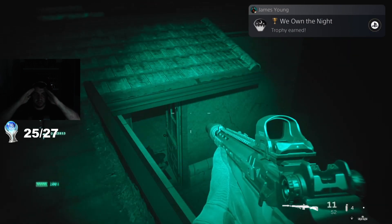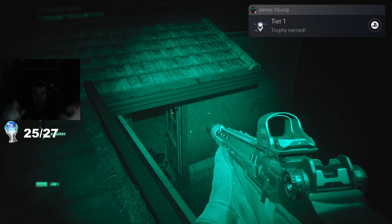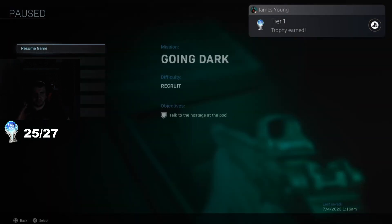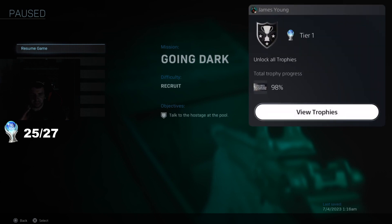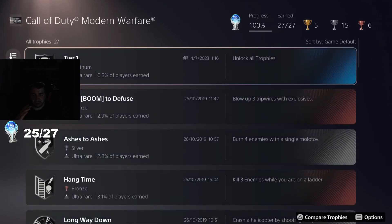There we go, we've done it! We own the night - that should be the platinum right there. We have got the tier one platinum for Modern Warfare 2019 - that is done! That took an absurd amount of time, probably around six or seven hours. I had to redo the whole campaign, and this platinum took me around three to four years to finally get.